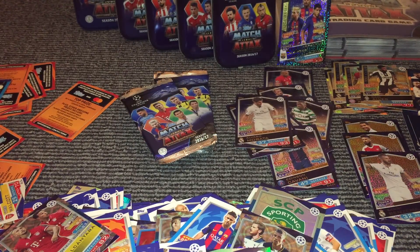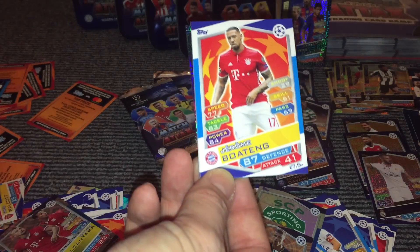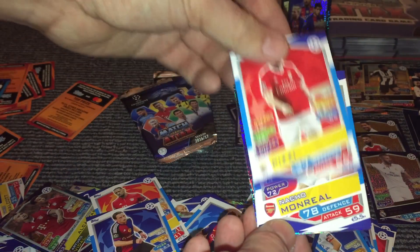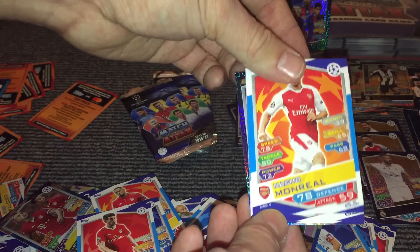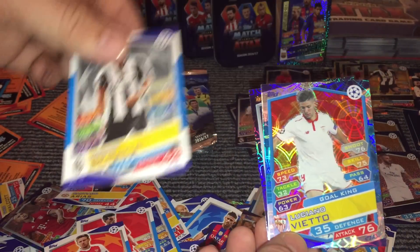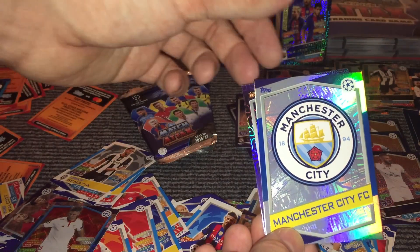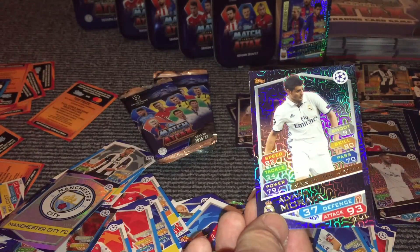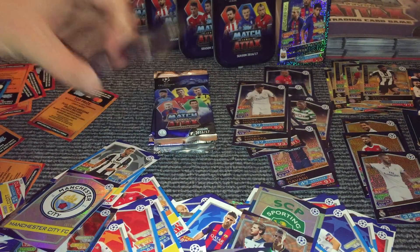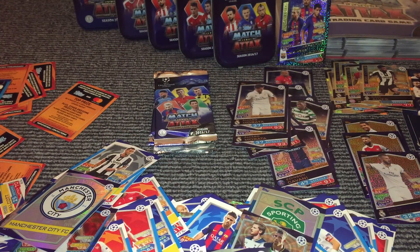And then we've got Boateng, Zuffy, Pizzi, Monreal, Arias, Benatia, Vieto and the Man City badge. And then we have a Morata Man of the Match for Real Madrid — which, unfortunately, is a card that we've already got a couple of packs ago.